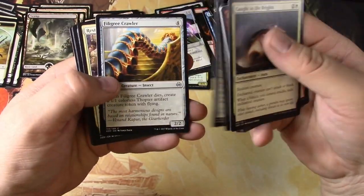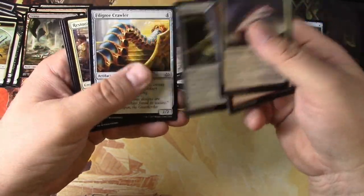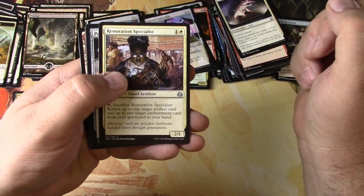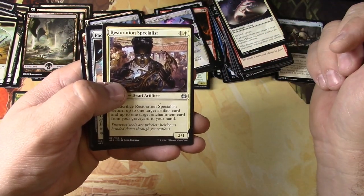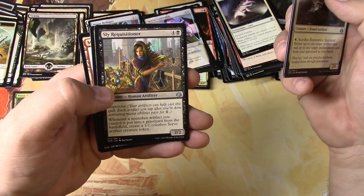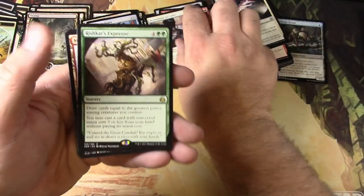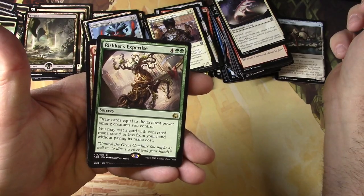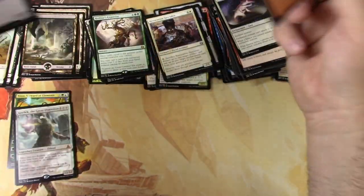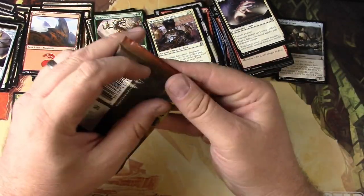Some filigree dudes — oh, we got two Filigree Crawlers in the common section, I don't see that too often. I'm usually pretty good about the randomization. Restoration Specialist, Pacification Array — say that five times fast — Sly Requisitioner, and a Rishkar's Expertise: draw cards equal to the greatest power among creatures you control for six mana.